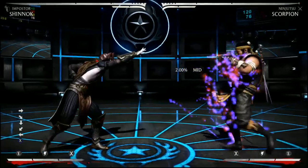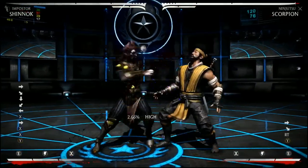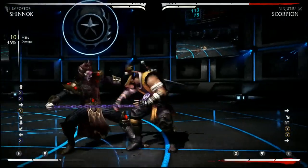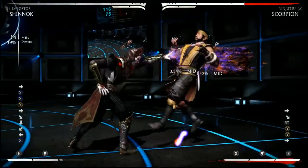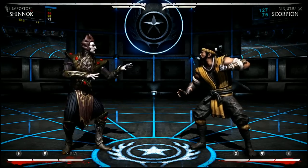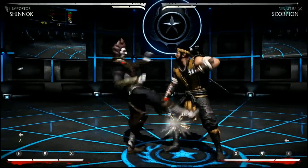As soon as they start trying to tech throws, that is where you start going for the strings. If he's pressing buttons to tech a throw, that's where I do a string — because if he's pressing buttons he's not going to be blocking a throw, since you can't tech throws and block at the same time in this game. That's why it becomes a mix-up.